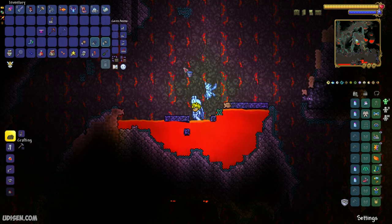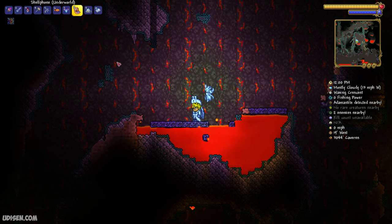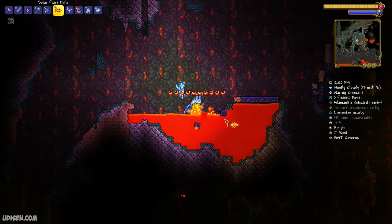When water contacts lava, we receive a new material called obsidian. Collect 20 pieces of obsidian — remember that number: 20 pieces.